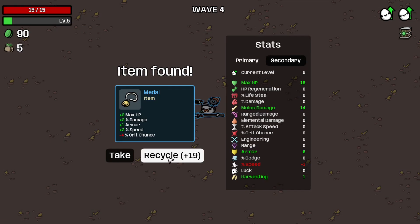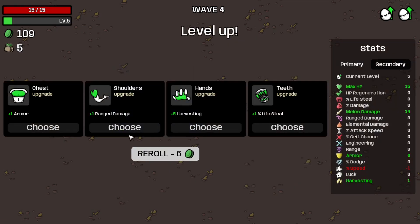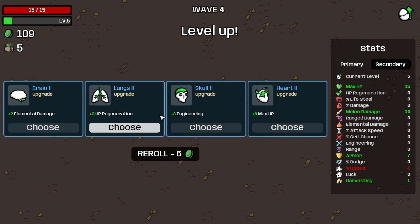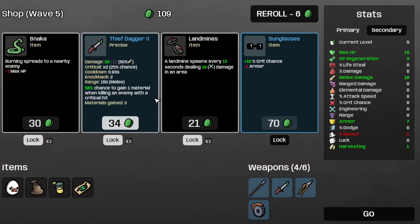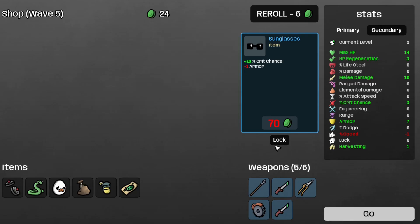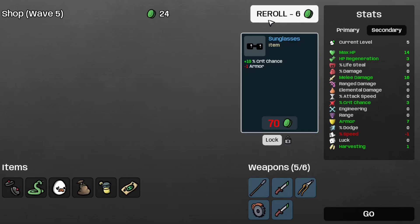Let's take the bag, we start with the metal, and take some more armor, which also gives us plus 2 melee damage, so that's nice. And let's take some more regen because I don't have any. So let's take the snake, in case we get anything like the scared sausages, or the torches, the thief dagger too, the landmines, save these sunglasses, re-roll.